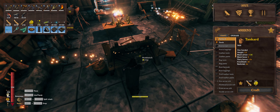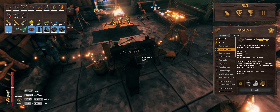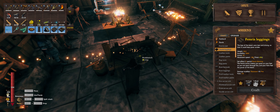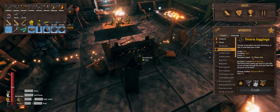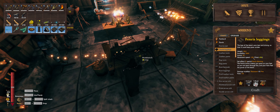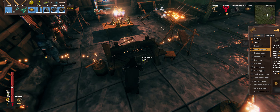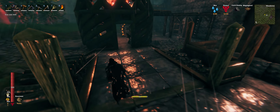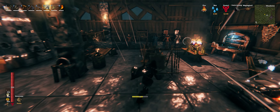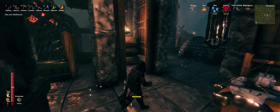I want to mention this set has a speed bonus. Each piece gives plus 3% movement speed, whereas most armors each piece gives minus 5% movement speed — so that's really a big deal. It helps with stamina management, and you're all around just a little bit quicker. Especially compared to people wearing padded armor, you're going to be the fastest one in the group 9 times out of 10.